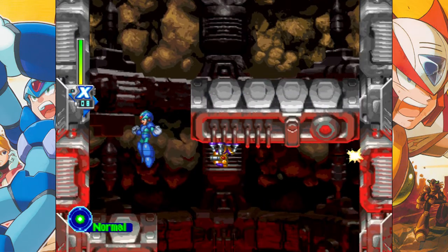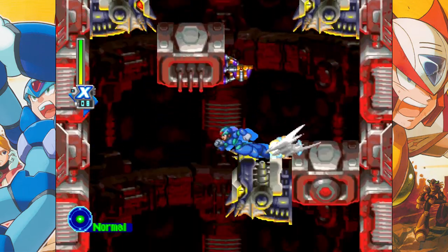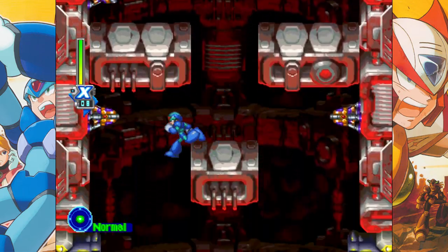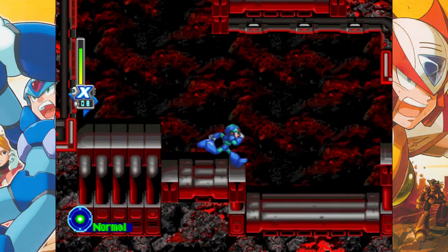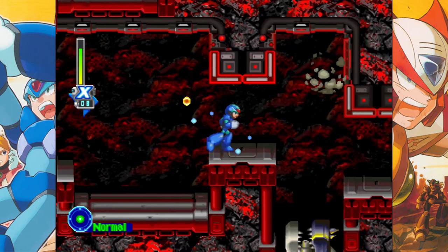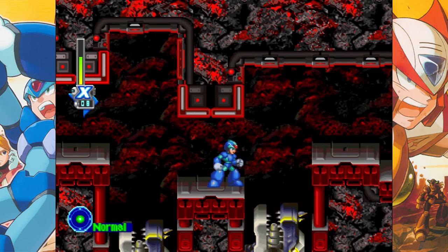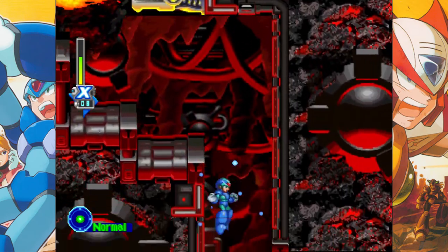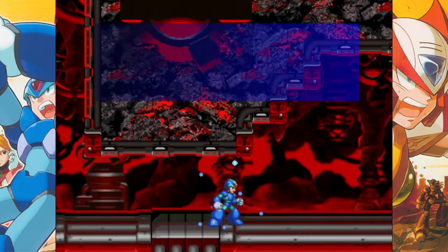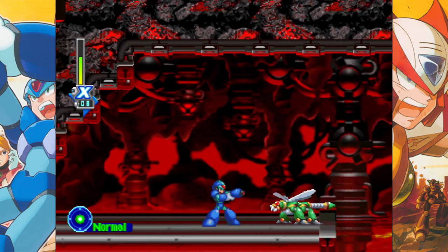Bosses in X5 have levels, as you might have noticed under their health bars. The higher the boss level, the more health the boss has. Boss levels are increased in the following ways: the lower the timer, the higher the boss level — that's the most obvious one and the one we rely on most for this playthrough. Defeating a Maverick makes subsequent bosses go up by one level.